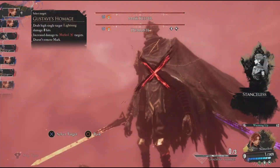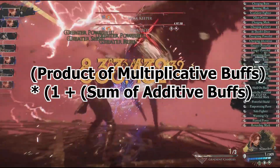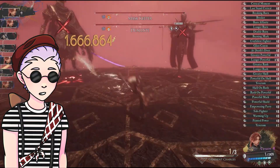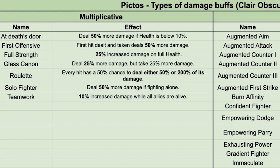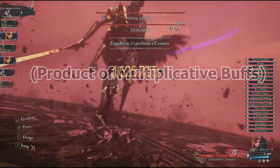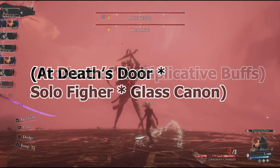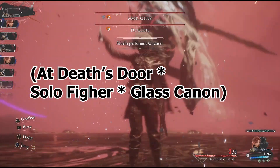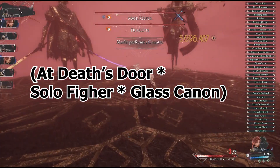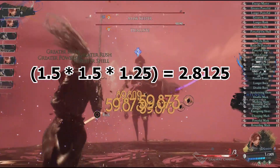Next in the formula are Pictos and Lumina buffs, split into two sections: multiplicative and additive. Unfortunately the game doesn't make it clear which is which, but Frama outlined them all in the spreadsheet linked in the description. Essentially, if a Picto or Lumina says 'increased damage,' it's additive; otherwise it's multiplicative. The first Picto section is the product of all multiplicative buffs. For this example we'll be using three: At That Store since I run a low HP build, Solo Fighter because I almost always run solo, and Glass Cannon since I'm aiming not to get hit. So that's 1.5 × 1.5 × 1.25 = 2.8125.